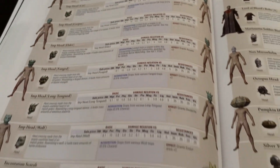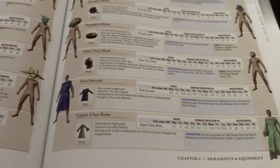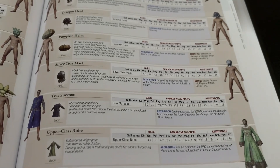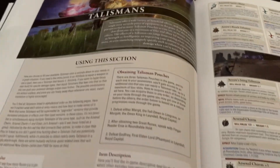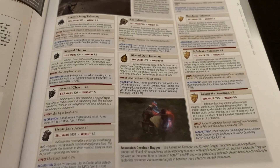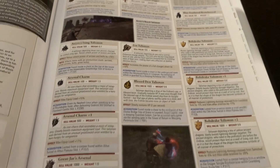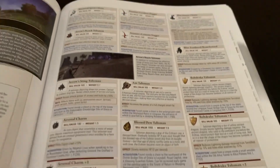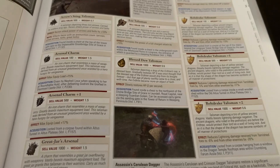Here we have all the armor sets in detail — it goes over the different armor sets, basically everything they do for you, the resistances, and all the different types of stuff they boost. The whole section on talismans is something I really like — it's really convenient to have that sense of knowing what you can use, what you can boost, and how to combine things. They're all here in a convenient place with info on where to get them and what they do.